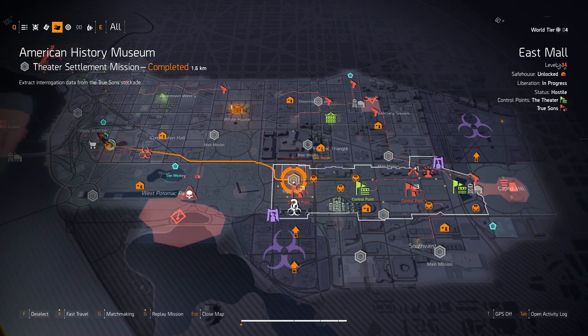Next you need to do the American History Museum mission. There's a sniper at the end of the mission that you're going to kill, and they will drop the next part of the Liberty — this hand cannon, because it shoots like a freaking cannon.